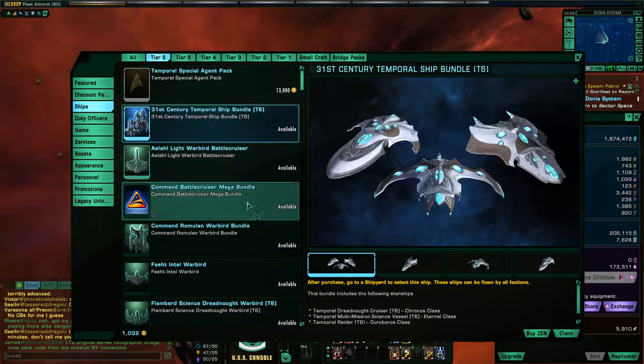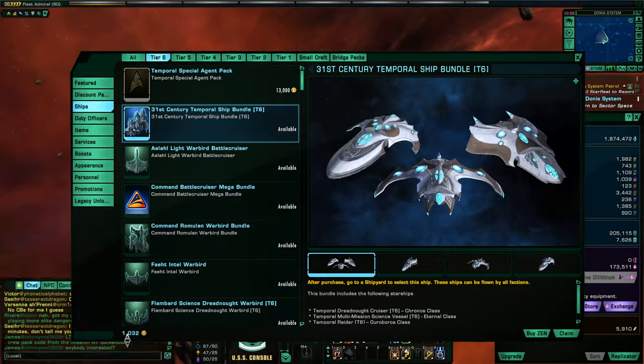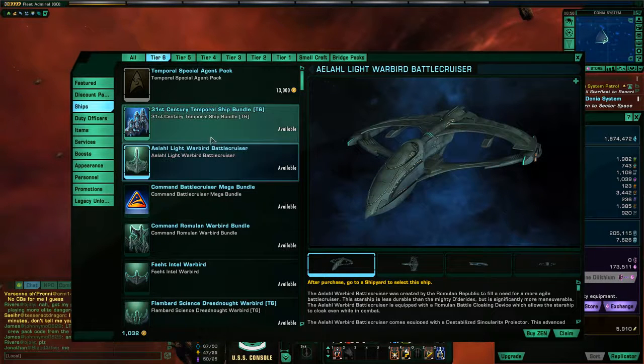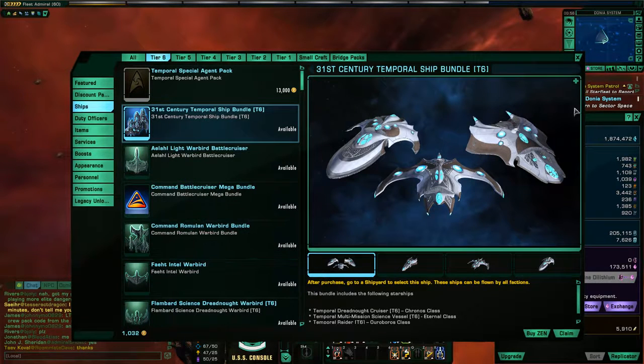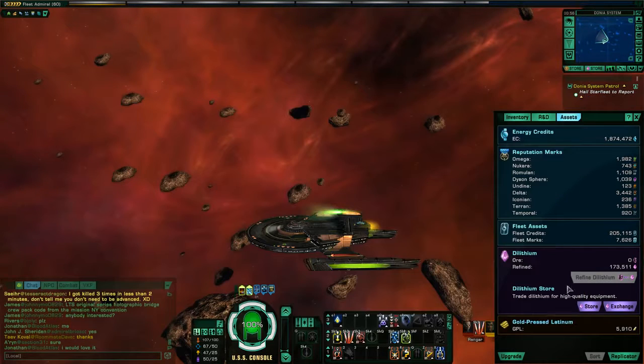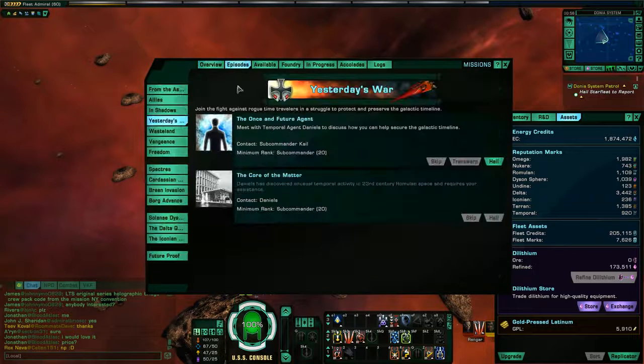You might be thinking — look at all these Tier 6 ships, you can buy them all with Zen, with real money. That seems like pay to win, getting top-of-line ships with all the crazy good consoles and traits on them. Well, it would be pay to win except for one little thing — and that's the other currency called Dilithium. Dilithium is a currency you can get in-game. In fact, you probably even have some Dilithium already, because as you're leveling up and going through your normal storyline missions, you're actually getting Dilithium.